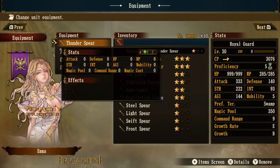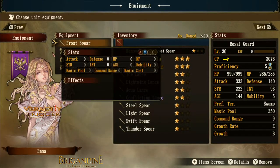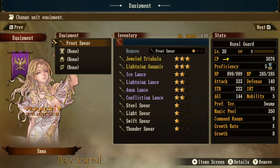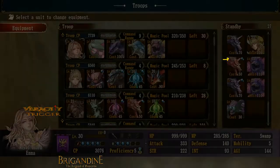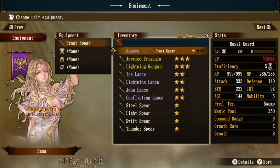The frost spear gives her a blue orb instead. When you back out, you can see she has an extra blue orb on her attack. Also notice the equipment indicator — if it's highlighted, it means she has something equipped. Keep that in mind.